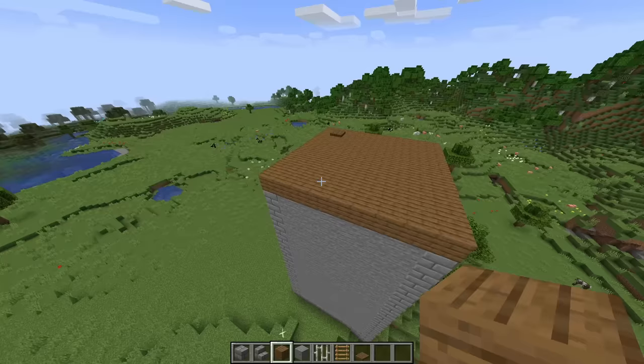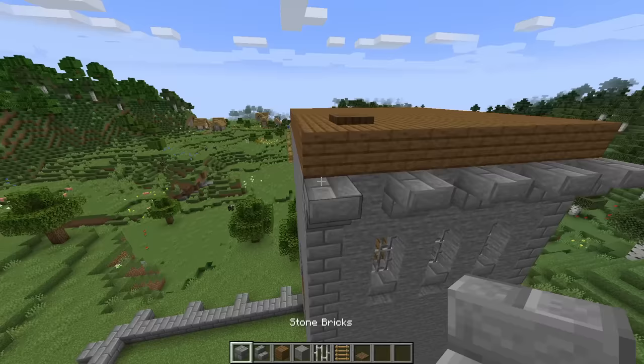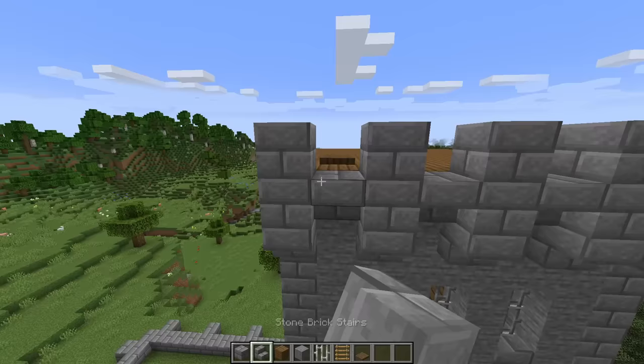Next we'll add some crenellations. Place stone brick stairs alternating blocks on the front side at the top of that stone, then place two full blocks on each one, and then an upside down stair in between. There will be nothing in the corners — just go ahead and repeat this on all four sides.